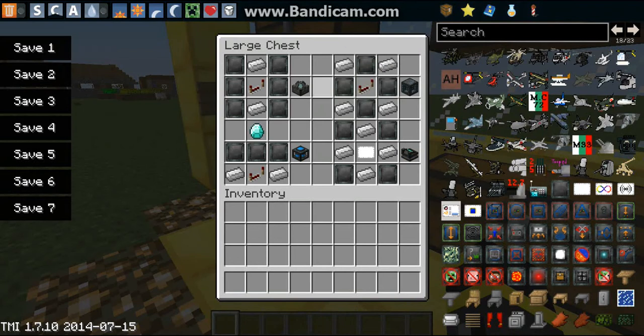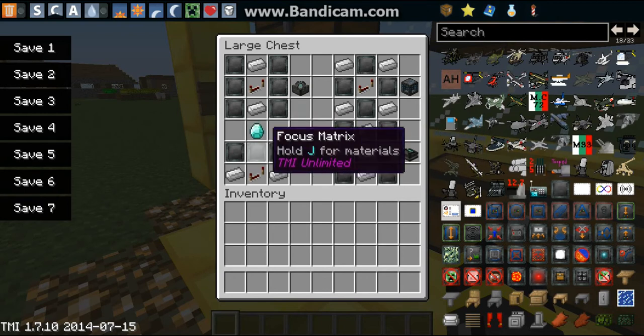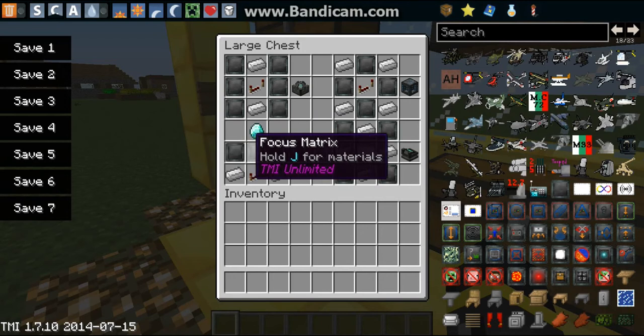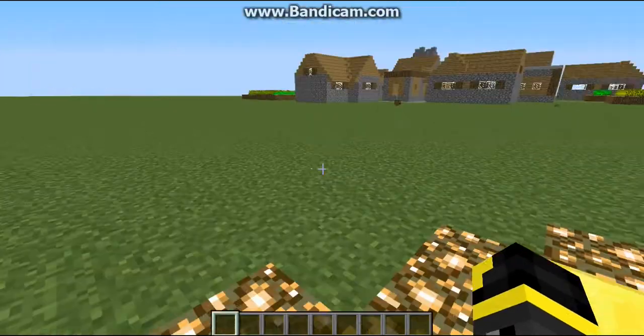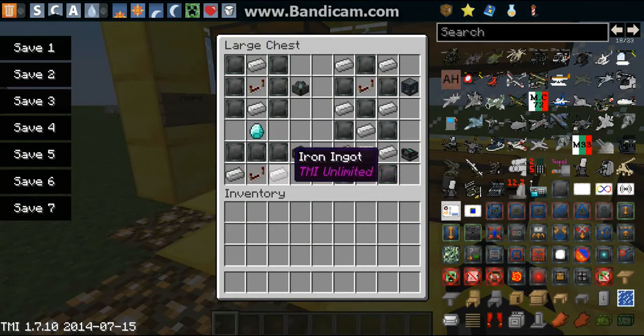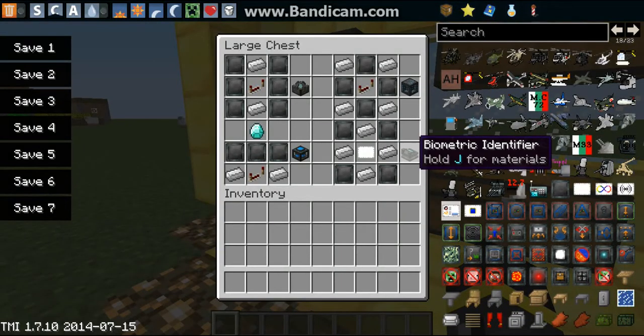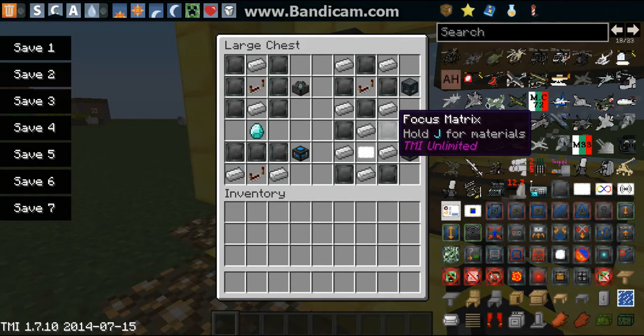You need four iron, one repeater, and four focus matrices to create it. For the extra electromagnetic projector you need one diamond, two iron, three focus matrices, and a redstone repeater. You're going to need a lot of iron and redstone repeaters in this mod, so better get your hands on them as early as possible.